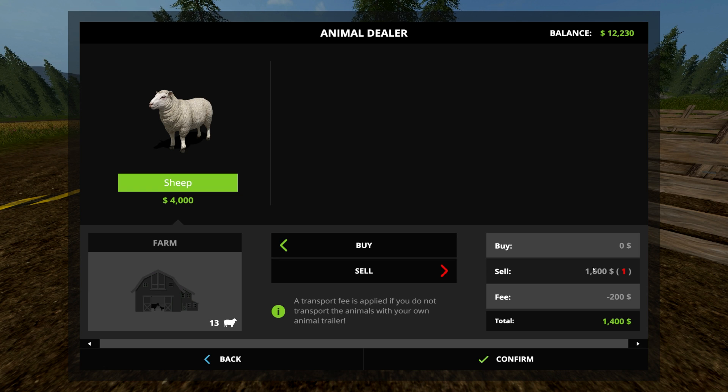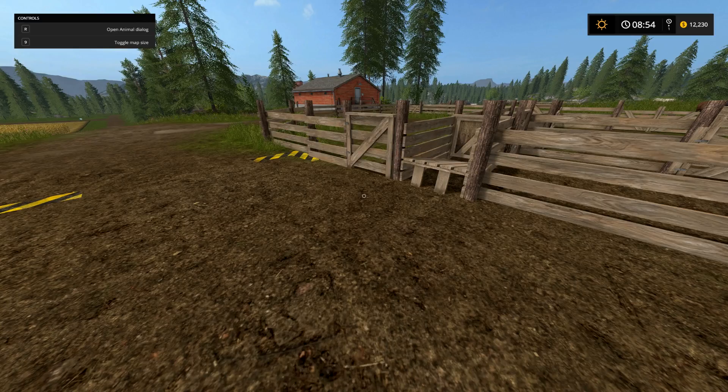Vice versa, if I want to sell: I have 14 sheep and I can sell them. I will get sixteen hundred dollars for selling one of them, but again I have to pay $200, so I'm only going to get fourteen hundred. That $200 per animal compounds — the same is true for cows and pigs.